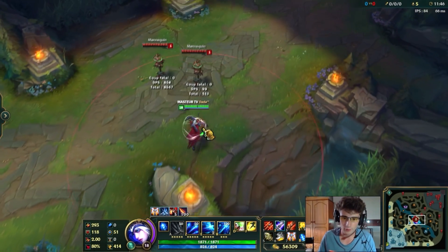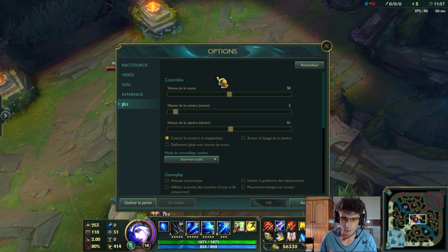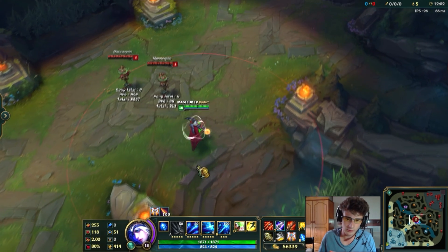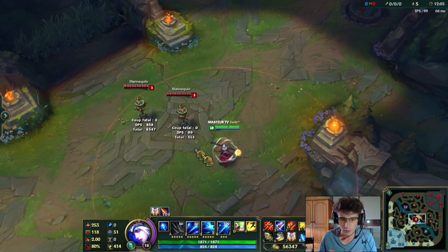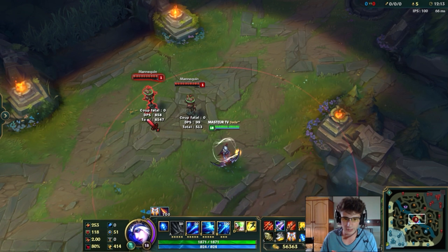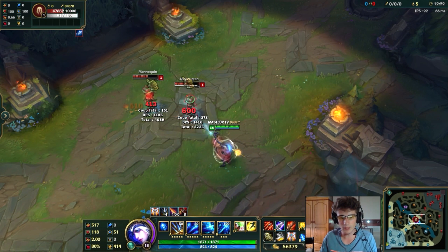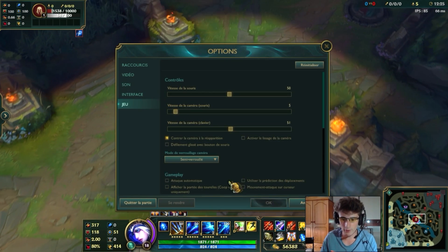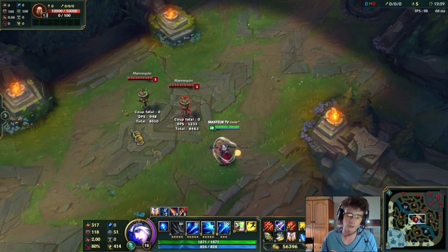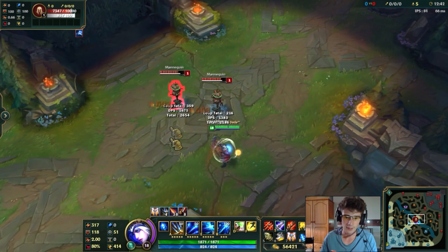J'en viens à une astuce. Par défaut, le Q-Click va vous focus la première cible qui vient à votre encontre — c'est-à-dire la plus proche de vous. Si vous ne cochez pas l'option, elle va taper la première cible même si ce n'est pas ce qu'on veut. Nous on veut taper une cible spécifique. On va dans les options et on coche «Mouvement attaque sur curseur» : notre AD carry va focus la première cible la plus proche du curseur. Maintenant j'ai cliqué ici, j'ai attaqué le mannequin de droite, je clique au même endroit et je tape le mannequin de gauche.